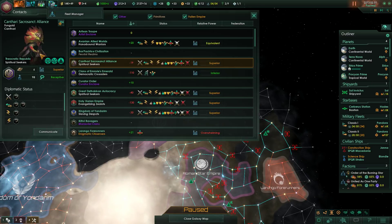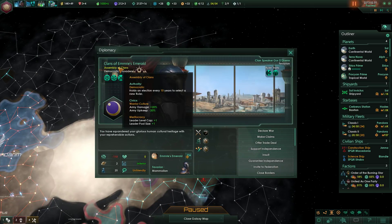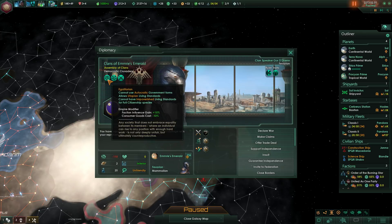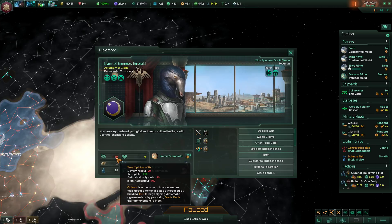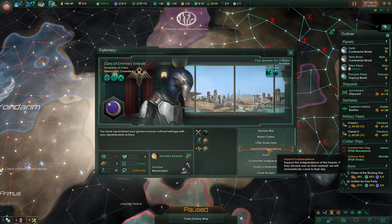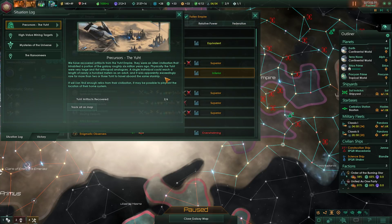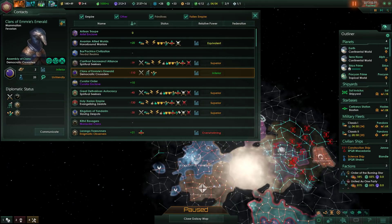Next, the Clans of Emry's Emerald — they do not like us. They're democratic crusaders, an assembly of clans, also democratic. They have a warrior culture making their army stronger and cheaper, and they are meritocratic with a larger leader pool. This government is a militaristic form of democracy where all free clan warriors can make their voices heard. They're xenophile, egalitarian, and militaristic — why do they hate us so much? It's because we're an autocracy. Those guys also have a Yiprak machine uprising — they are fighting a machine uprising.